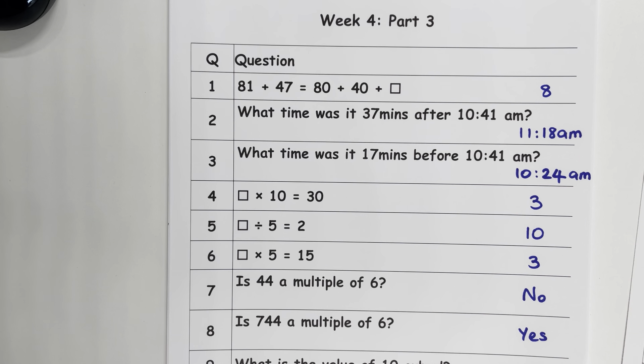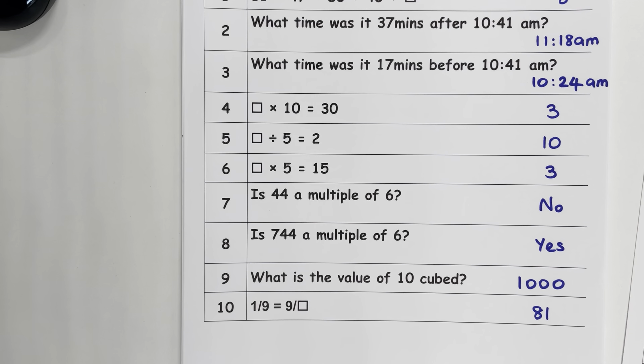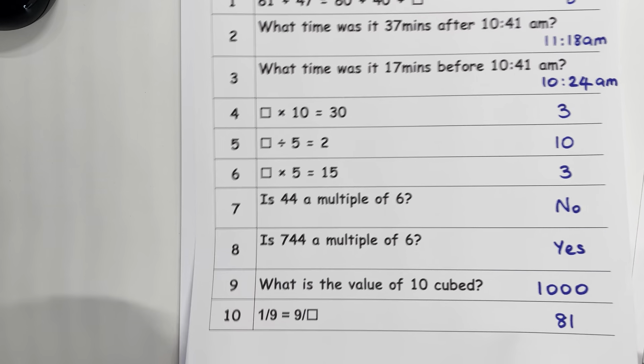Question 6 is 3. Question 7 is no. Question 8 is yes. Question 9 is 1,000. And question 10 is 81. That's the end of part 3.